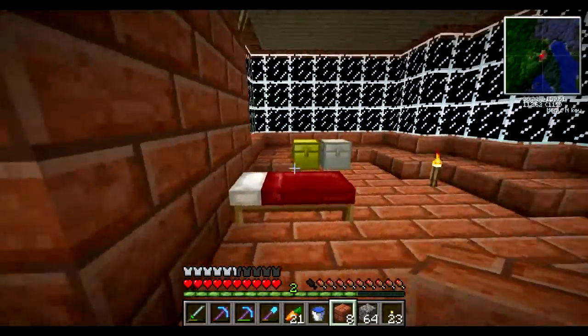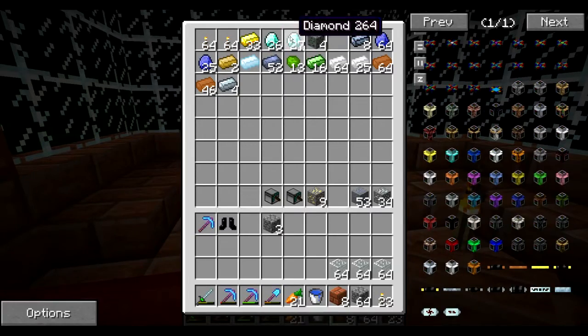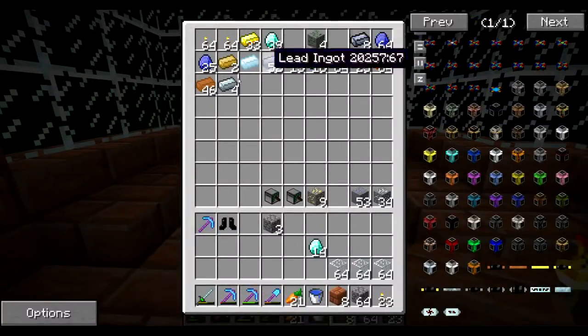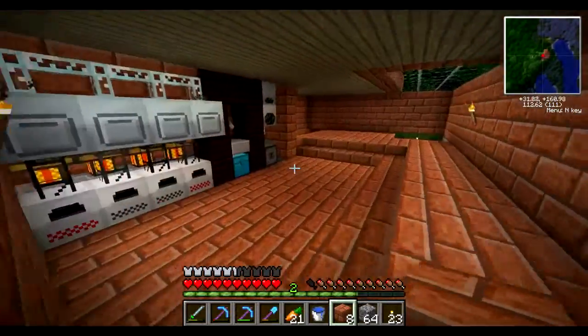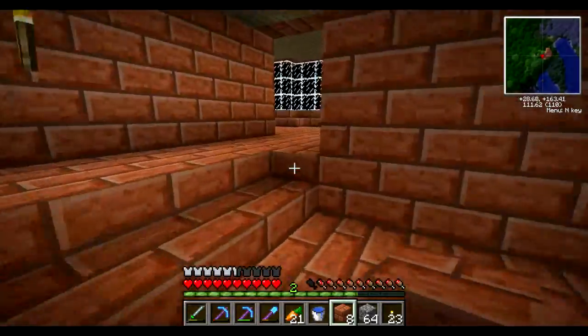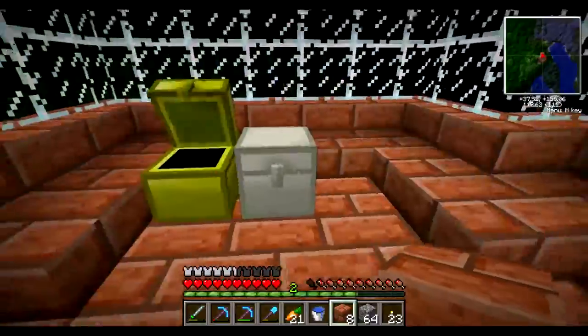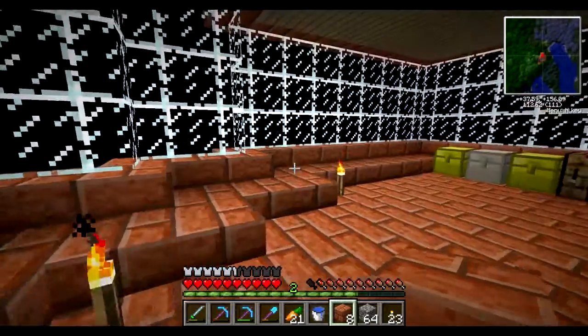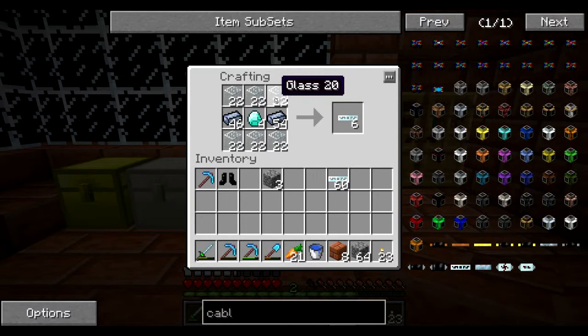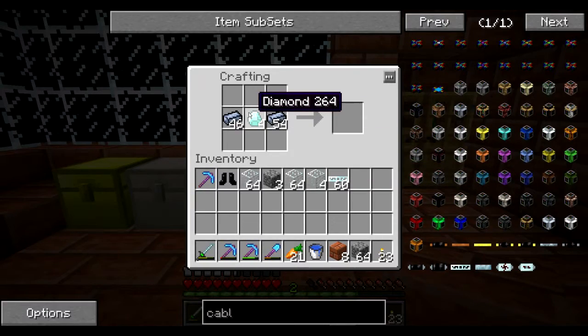We're going to take three glass, some diamonds, and then silver of course. Not enough silver — gotta go to the diamond chest. I cannot believe I don't have enough silver. That will never happen again, I assure you — having not enough silver, that's unheard of. So bam, bam — diamonds, half the glass. And we'll do this until we get enough: 12, 18, 24, 30, 36. We'll go with 60. 60 works. So there you go — that's how you make glass fiber cable, guys. Best cable in the game, as far as I know.